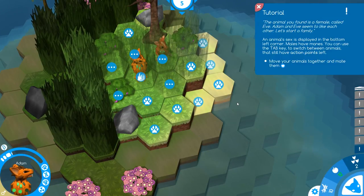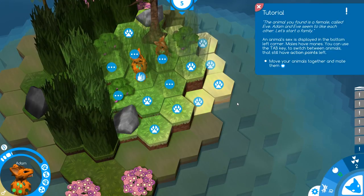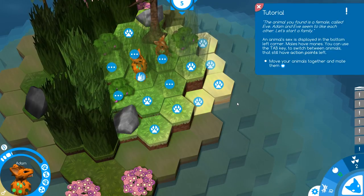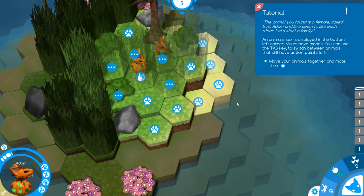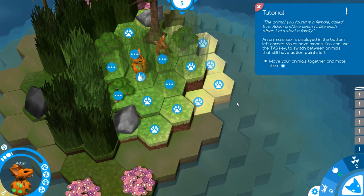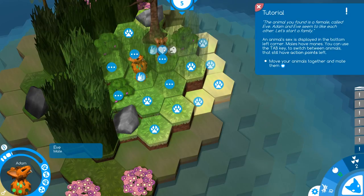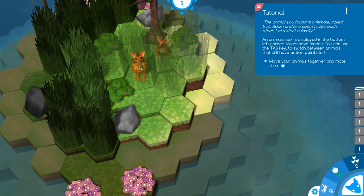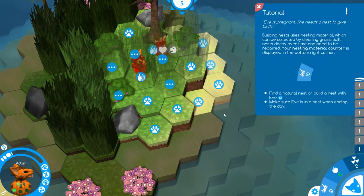Eve! The animal you found is a female called Eve. Adam and Eve seem to like each other — let's start a family. An animal's sex is displayed in the bottom left corner; males have manes. You can use the tab key to switch between animals that still have action points left. Move your animals together and meet them. I did it!